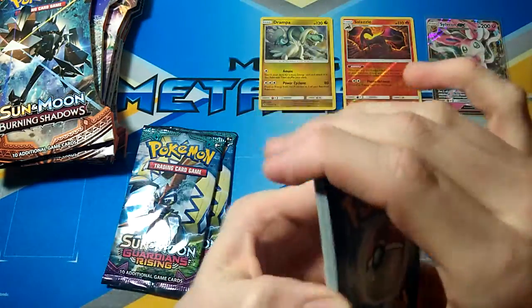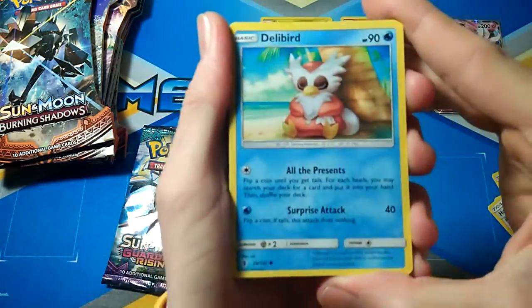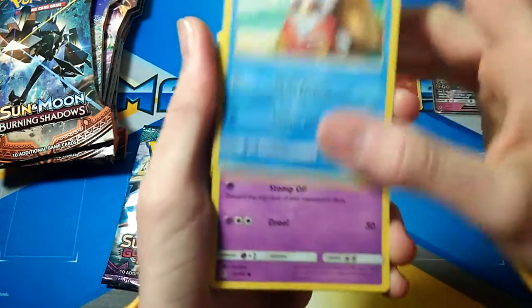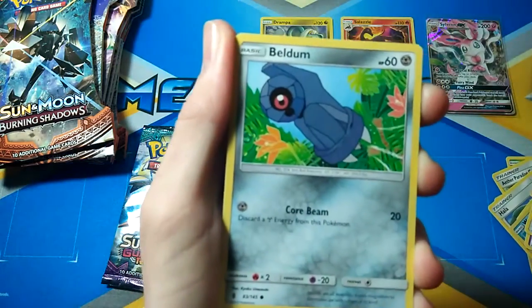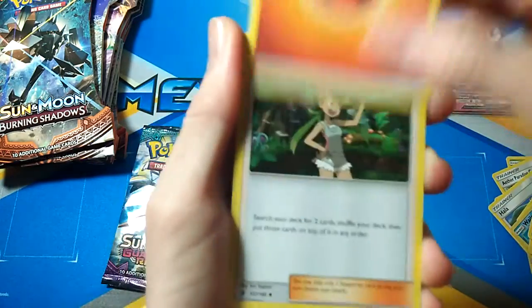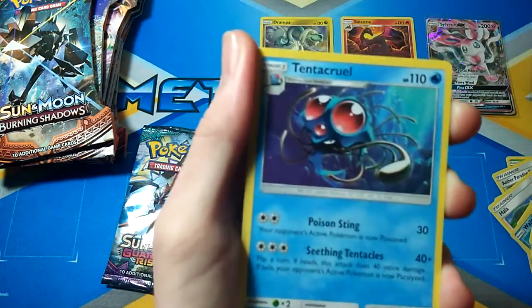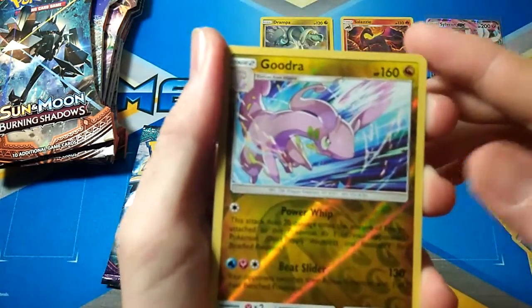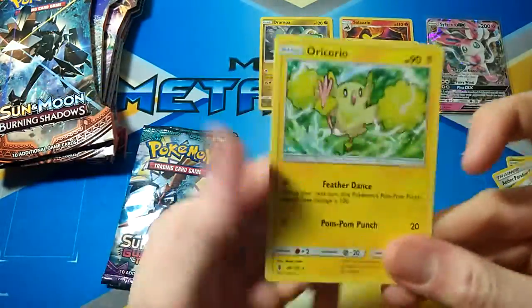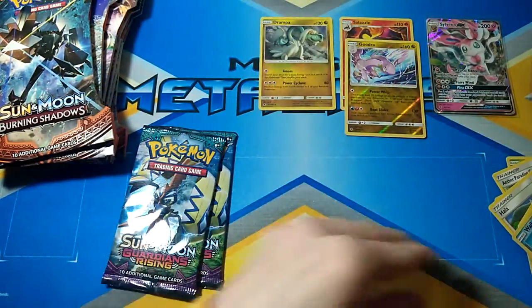Can we get a Hyper Rare? That'd be sick out of one of these — either one I wouldn't mind. We got a Delibird, Trubbish, Machop, Rockruff, Beldum, Fire Energy, Mallow, Tentacruel, Aether Paradise Conservation Area, Gumdreau which is another Rare Reverse, and an Oricorio. I haven't said Oricorio in a while — but that's a bit of Oricorio.